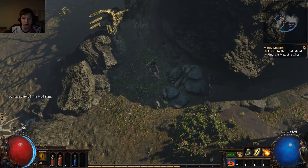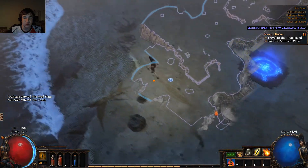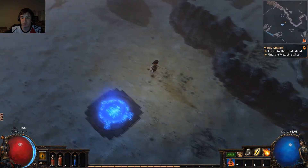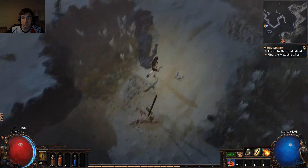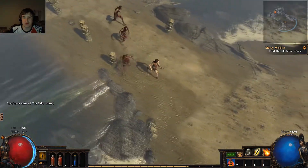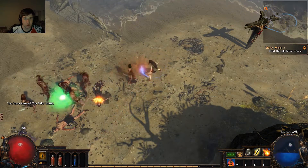This is the mudflats — no, we gotta go back. I think this is just the coast. It took me a second, but there's a little path off this coast. Let's get that medicine chest. Is that a Harbinger I see?